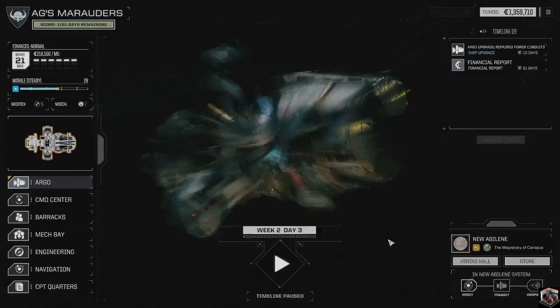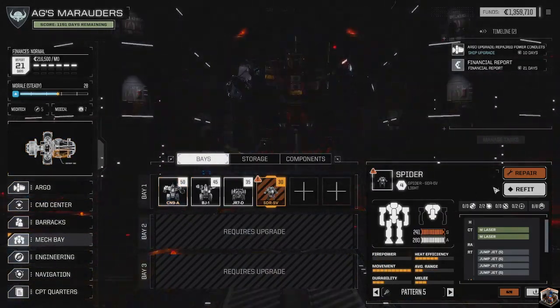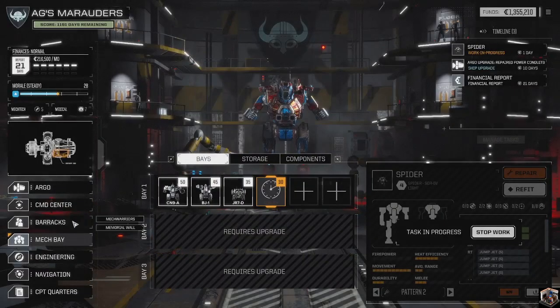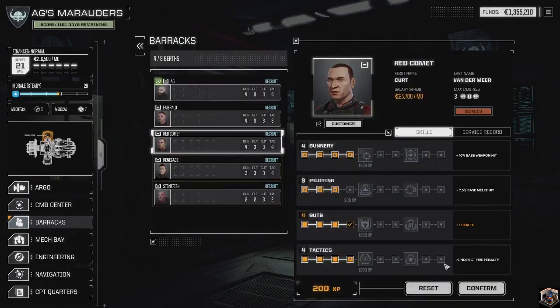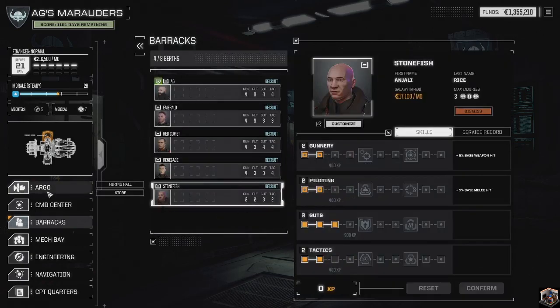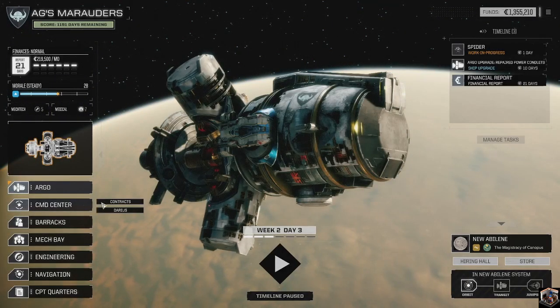Going to the mech bay - just going to repair the Spider, we don't need to refit it. Checking if anyone gets any skill upgrades. Giving better gunnery skill and then afterwards we'll do what we're doing with Red Comet - give an extra health point. That's it for this session.